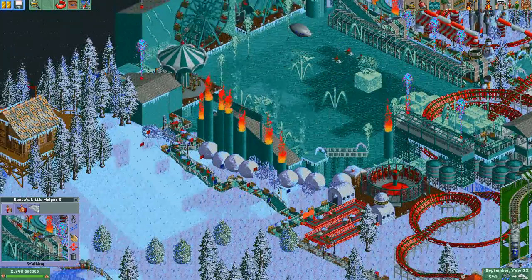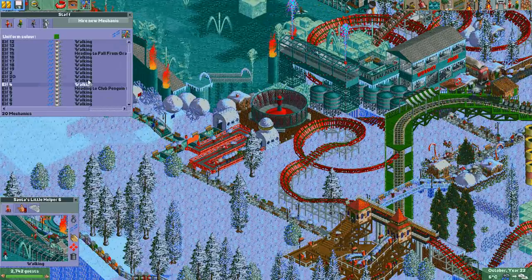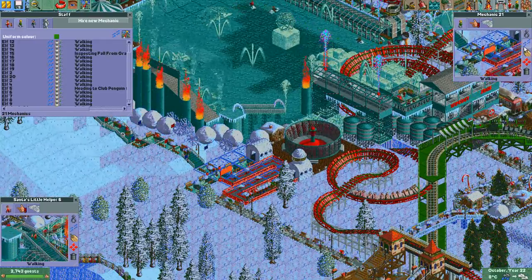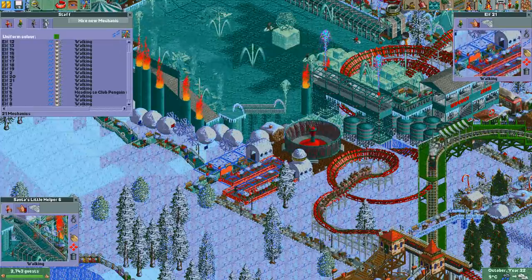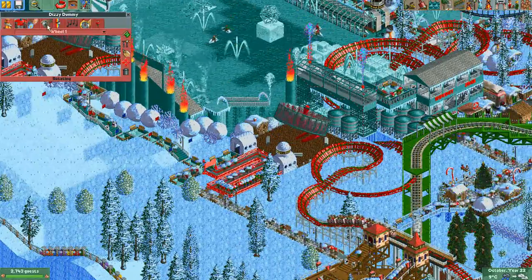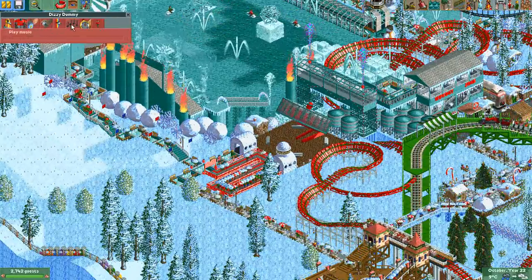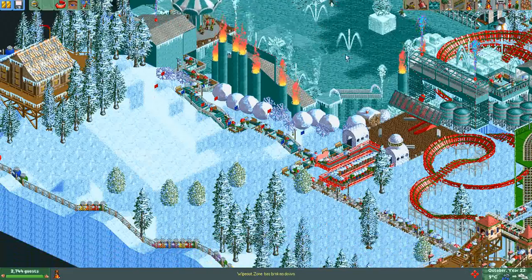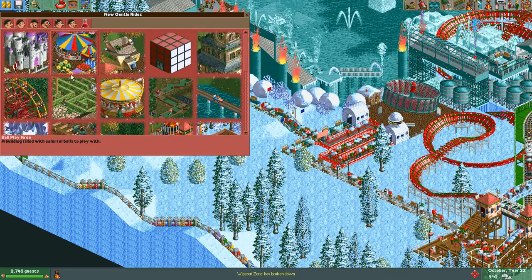Alright, now we got the doozy dummy. We still need an elf for it though. Now let's build that ski lift.